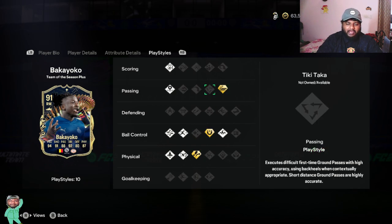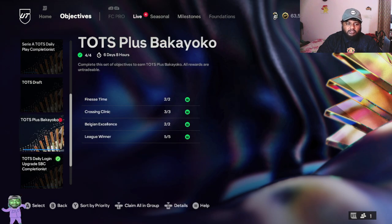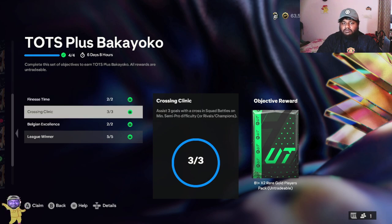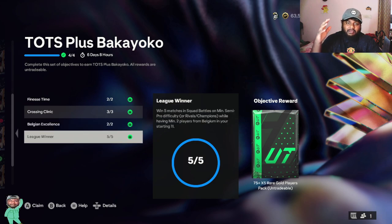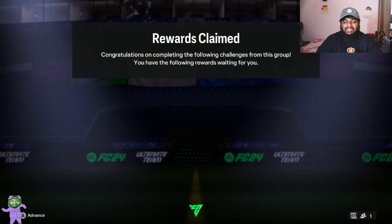Now let me show you the objectives for this Torch player Bakayoko. You need to score two finesse shot goals, get three goals with an assist using a cross, get a goal and assist with a Belgian player in two different games, and win five games using at least two Belgian players. It's very easy — I had about six days and eight hours remaining and it only took me around an hour to complete. Make sure you guys get it done.